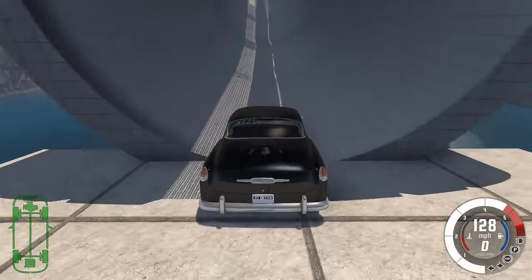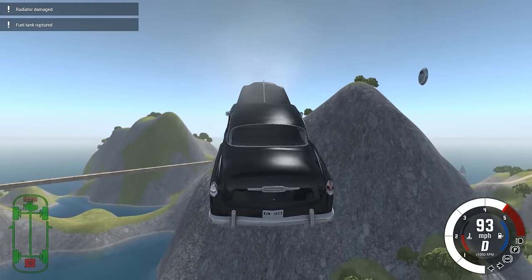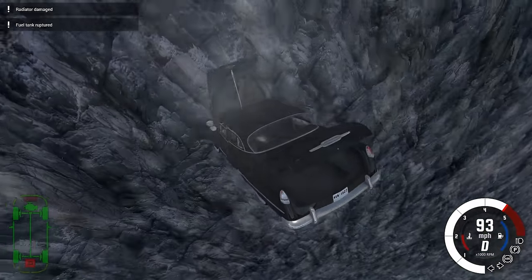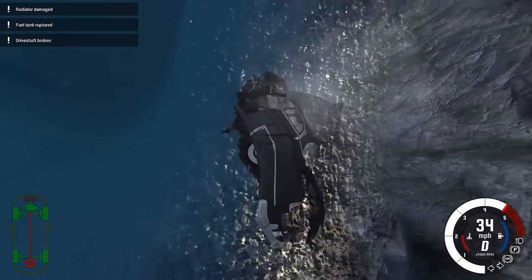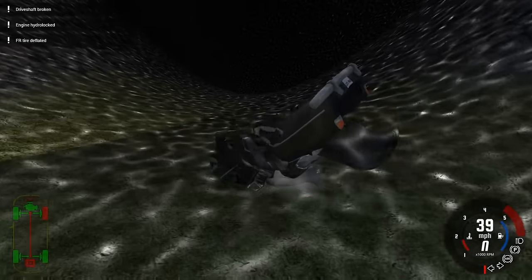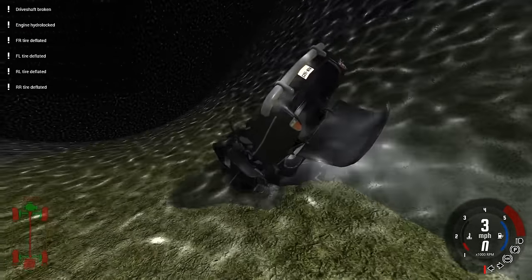We're going to hit this at well over 100 miles per hour, fly out of it, and then slam into a mountain and into the water as well. Most of the damage is going to come from the mountain — and then we're going to roll down it, coming to a stop after the tires pop.